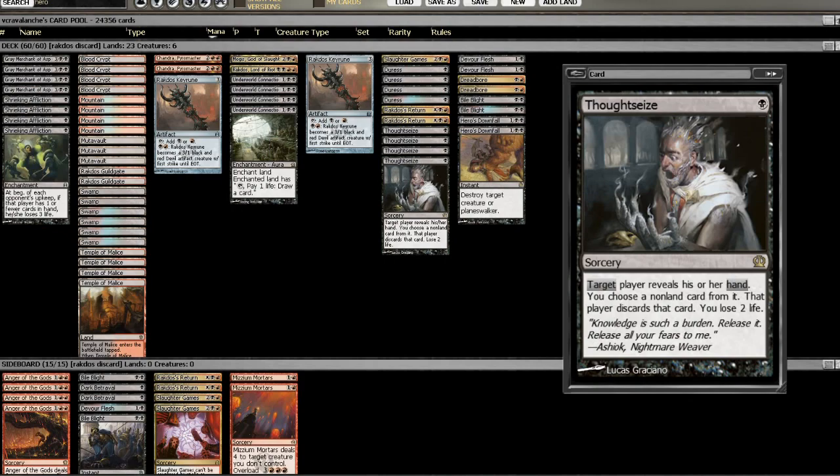Hi there, it's Kevin with Roguedecbuilder.com here with another episode of the Daily Brew. This one I'm going to be taking an idea that I've been trying to mess around with. I did this in Theros and it didn't really work out, but I think with the addition of Temple of Malice and the metagame shift over to more UW Control and Mono Black, I'm thinking that this deck actually works very well.